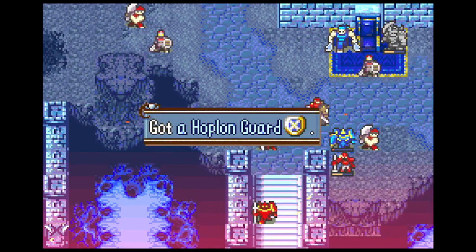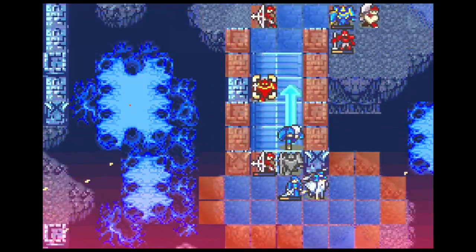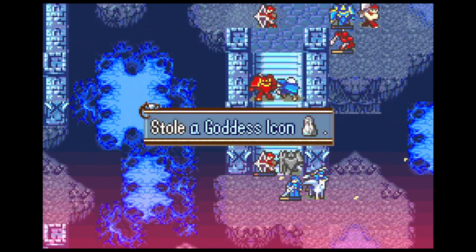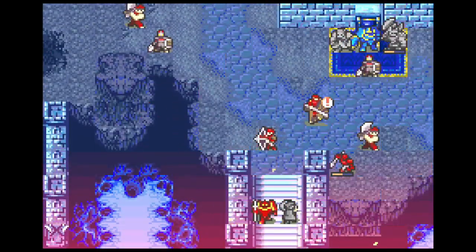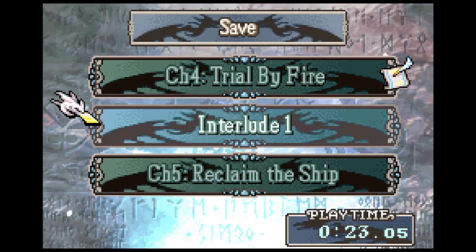One last thing we need to do before we seize is do William's other job, which is stealing this goddess icon. That'll be a nice 4,000 gold. William definitely earned his keep with that. And without further ado, that'll be Chapter 4 in 4 turns. Thank you for watching, and I hope to see you for Interlude 1.